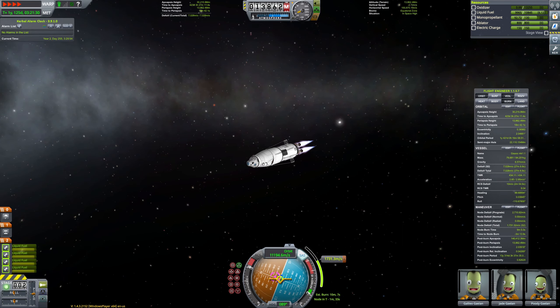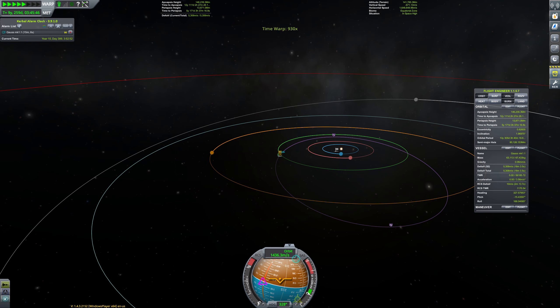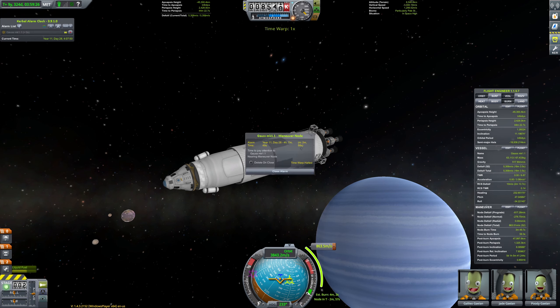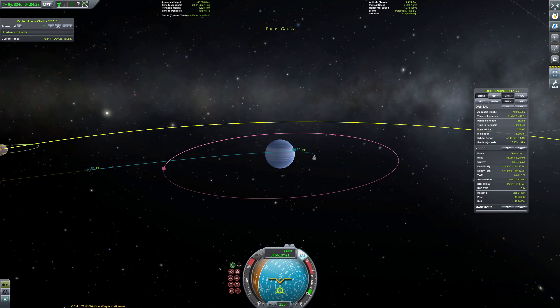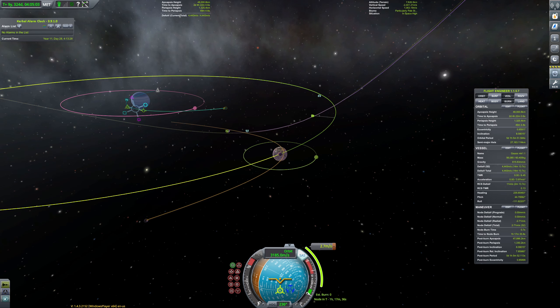I'll try to get a maneuver to Gauss, and then later a direct encounter with a braking maneuver at the periapsis of Gauss to get to the moons. I can't marvel enough at how beautiful this planet pack is — the textures are really good looking and it contributes to the fun you have in this planet system. I get an encounter with the double moon system and try to set up a maneuver midway after periapsis to get to the moon's moon.